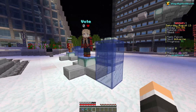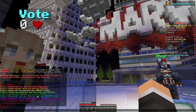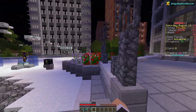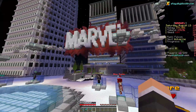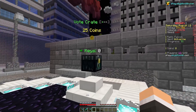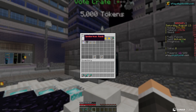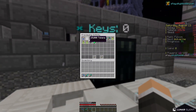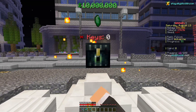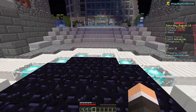We have the regular shop where you can buy literally everything and we also have voting. Whenever you vote for the server you get some free crate keys. There are eight links for voting, meaning every single day you can get eight crate keys for absolutely free - you just have to spend one minute of your day. For crate keys, we have the infinity crate key, the end game crate key, and the vote crate key which is absolutely free. You can win the Spider-Man rank from vote keys, and there's also the Venom rank in the infinity crate key and the Loki rank in the end game crate key.